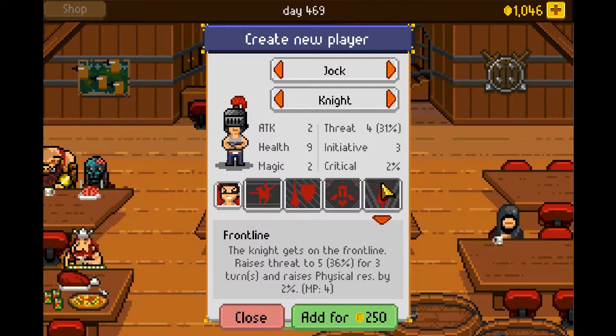Frontline: the knight gets on the front line, raises threat to 5 for 3 turns and raises physical resistance by 2%. So this is another tanking character.